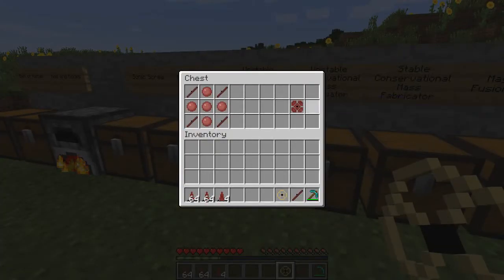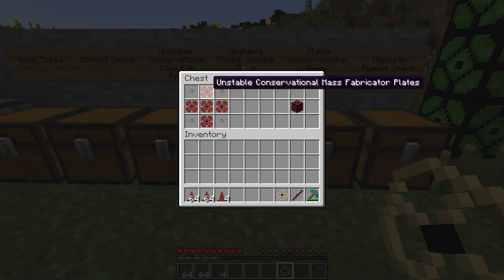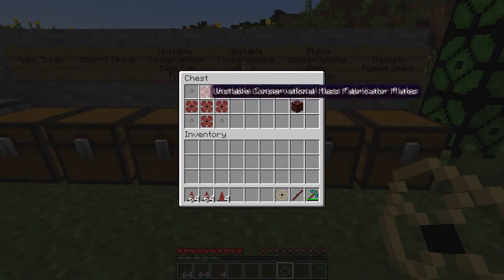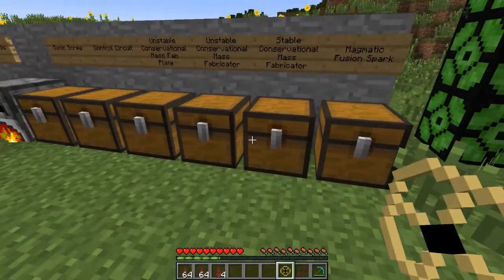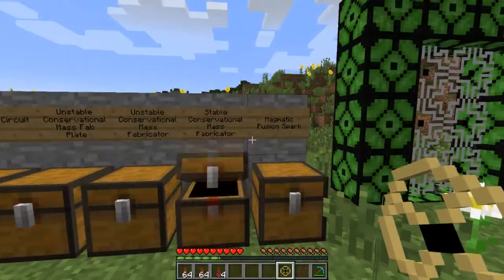We have unstable conservational mass fabricator plates, which are made from balls of matter and heated stone rods — five of them arranged like this, and four like that. Next, the unstable conservational mass fabricator is five plates and four sonic screws — basically you screw the plates together and it makes this. Then we have the stable conservational mass fabricator: you put a control circuit in between four unstable ones. I guess the control circuit controls it so it's stable.